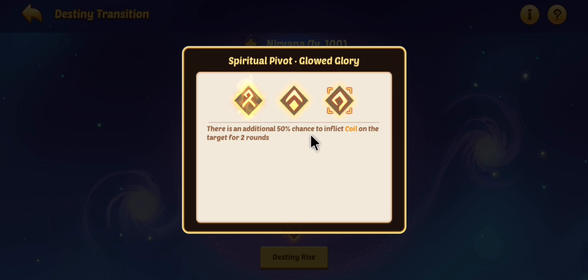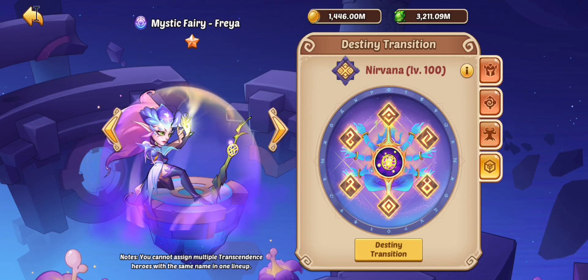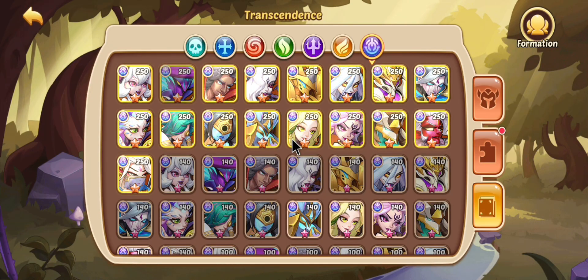You can give critical strike and crit damage to your team, or do the damage option, but here there's an additional 50% chance to inflict coil on the target for two rounds. Recall that Mach Man's is a 50% chance to stun. These translations are all screwed up — coil could possibly mean twine or some other kind of CC, which could be really cool. There are so many possibilities for fun teams, but it's going to take a long time to get all these heroes upgraded.